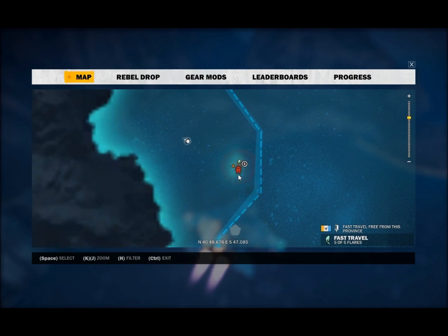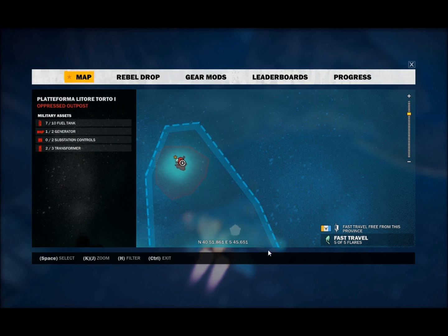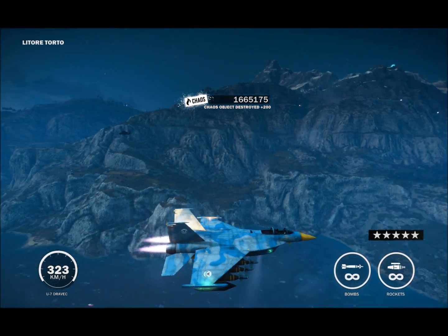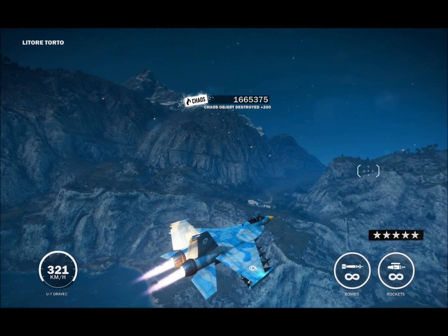Hang on, is there a satellite dish in here? No, good, there isn't. Some rigs, including this one up here — see how it has the little parts sticking out? There's usually a satellite dish on the tip of that, and it's really hard to get it with the bomber. Luckily this one doesn't have one of those satellite dish arms.